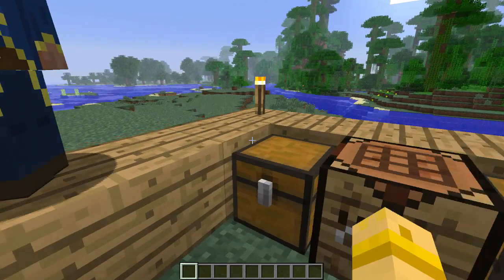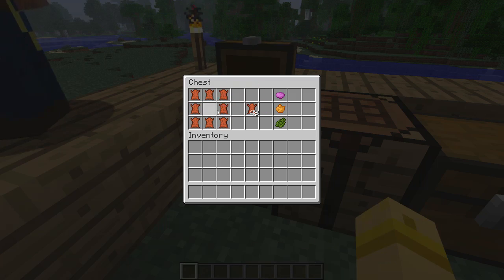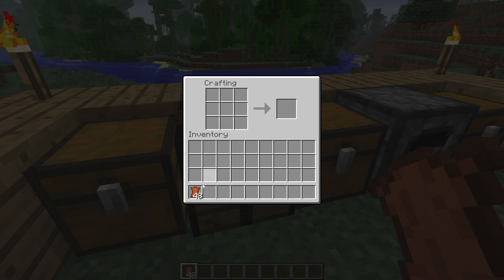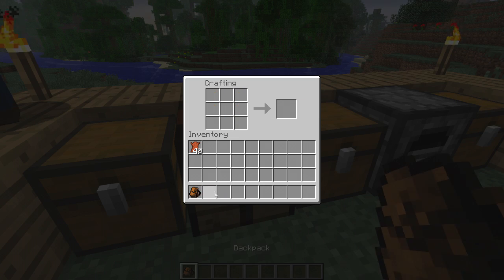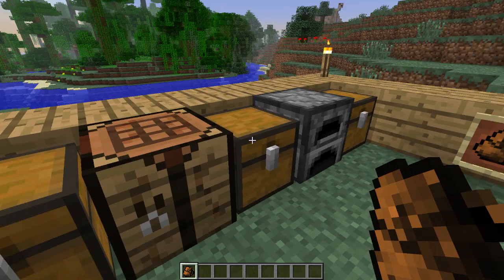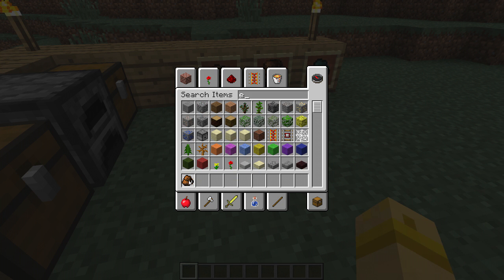To make it, it's nice and easy. You just need to kill a few cows and you put the leather in chest formation like that, and you get the small backpack. Now if you right click with it, it'll open the backpack and then you can put stuff in and stuff like that.